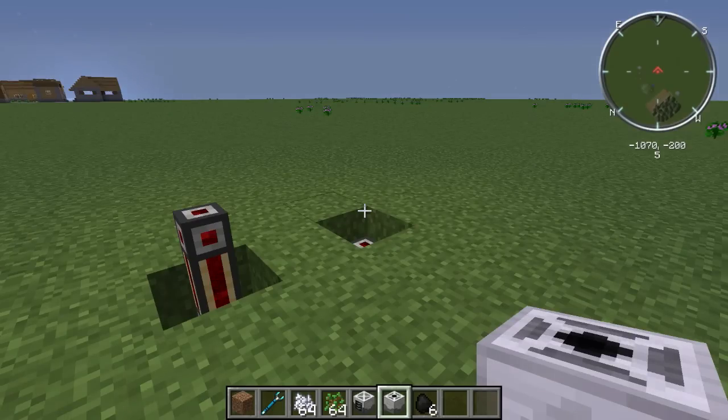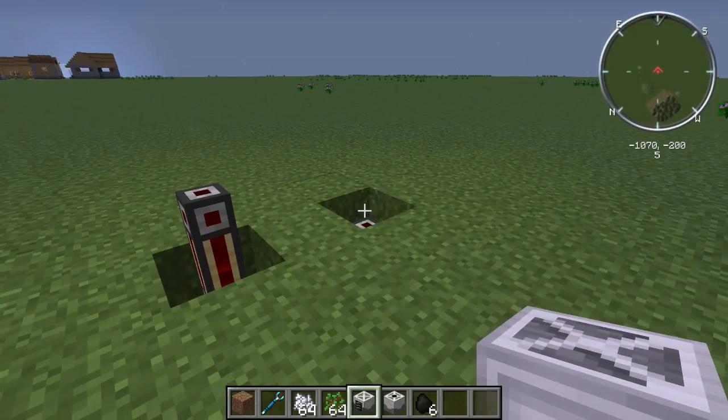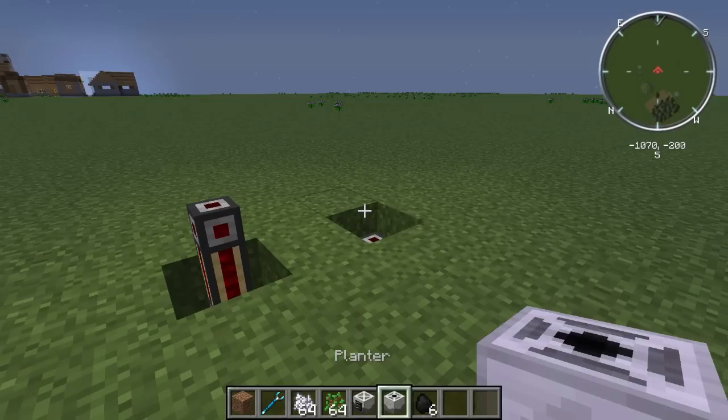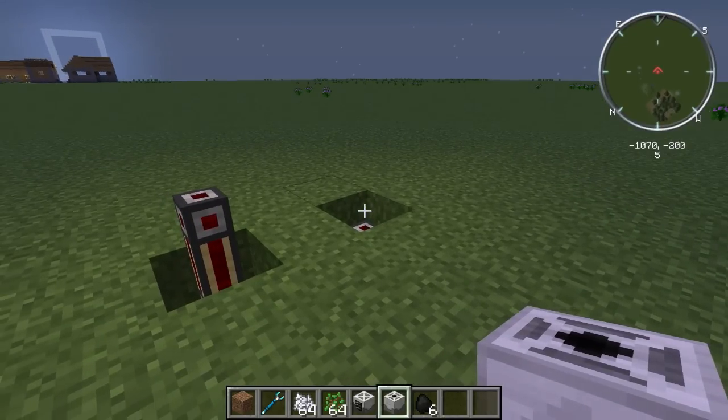Hey guys, I wanted to show you two blocks from the Mine Factory Reloaded mod for FTB and how you can use them to have a renewable, sustainable source of power that really is automatic and you don't need to touch it at all except at the start. It revolves around the Harvester and the Planter.